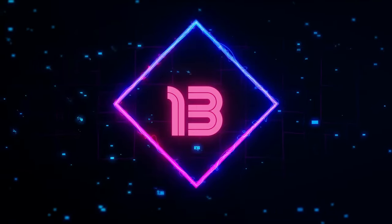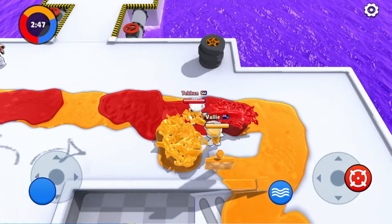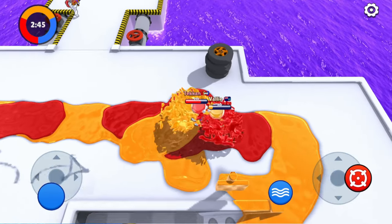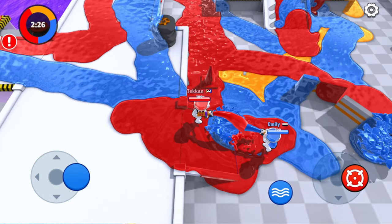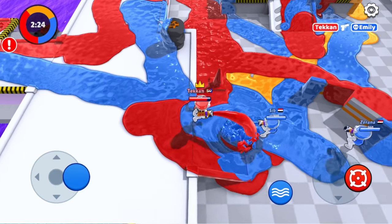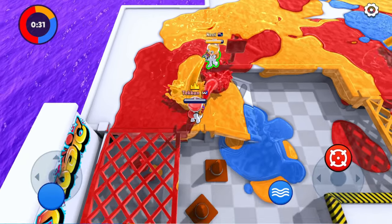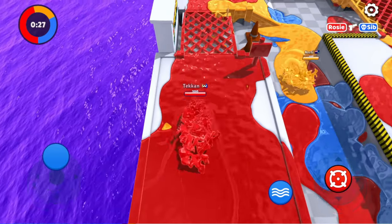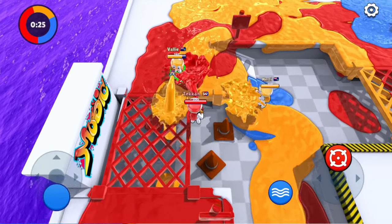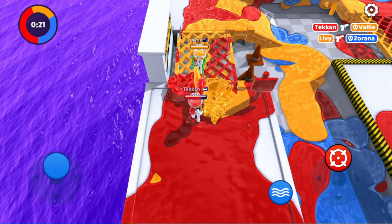Number 13: Die Hard is a game that lets you unleash your inner artist and warrior at the same time. It's a PvP game where you have to paint everything around and defeat your opponents like a paintball game. The goal is to capture the enemy's structures by spraying them with your color. The game has a fluid simulation technology that makes the paint look realistic and satisfying. Overall, Die Hard is a game I would recommend to anyone who likes colorful and action-packed games.